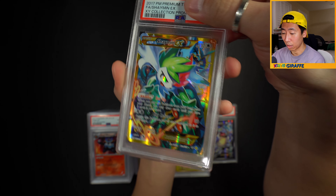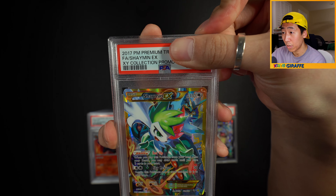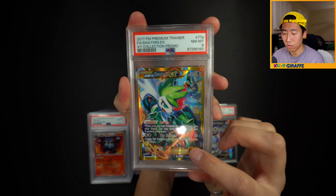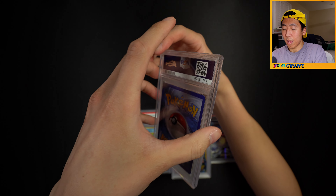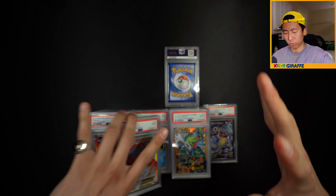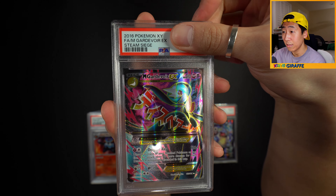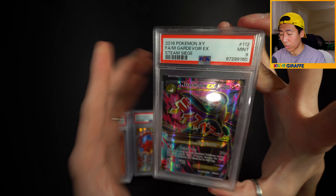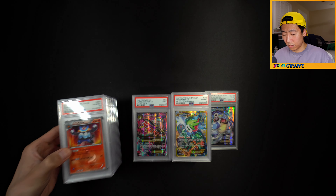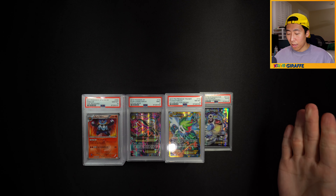Shaymin EX - I love this artwork. It features Shaymin and also Mega Ray in the back. I'm going to say 9, but it's an 8. This was actually a CGC 9.5 that I cracked out wanting to upgrade to a PSA 10 - that didn't work out. Volcanion EX gets a 9. And for the final card of this half, Gardevoir EX gets a 9. So our spread: 11 10s, 8 9s, 10 8s, and one lone PSA 4. That's the first half.